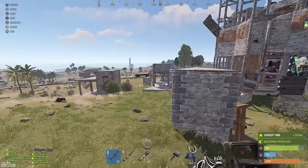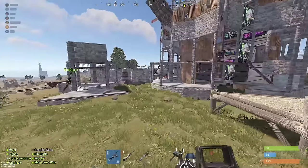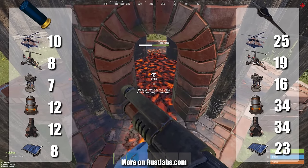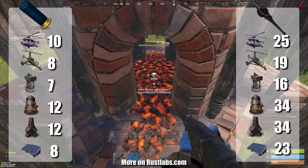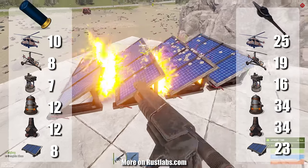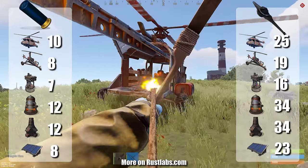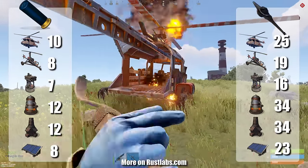I'll cover deployable griefing, TC griefing, and a few other things at the end. When griefing deployables, the most important thing to know is that incendiary shotgun shells and fire arrows are way too strong. In mere minutes, you can destroy thousands of scrap worth of deployables — often deployables that aren't easily replaced, such as Sam Sights or Helicopters.